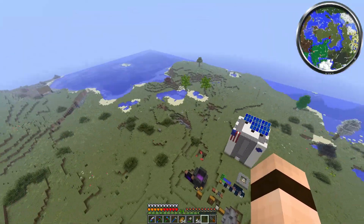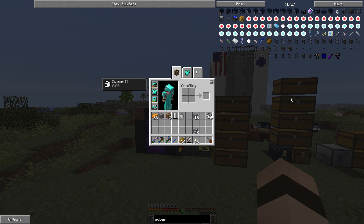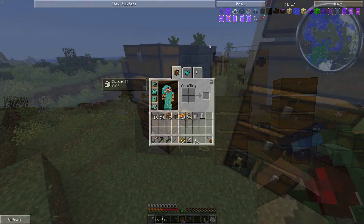Unfortunately, we are not going to be able to do this this episode, because even though it seems like we're almost ready, there is still a lot we have to do — for example, oxygen. We can't breathe in space, so we're going to have to do some stuff with that, and I have no idea how that works. So that could take another episode. Also, what we're going to need to do is get into the Enhanced Portals 2 mod a little bit. With this, we'll be able to put a portal here by our base and then a portal up in our space station so we can quickly teleport back and forth without having to remake spaceships and keep on refueling them.